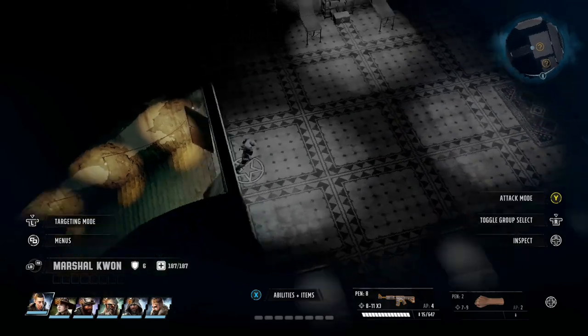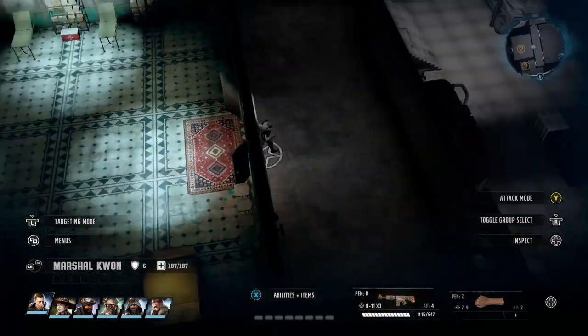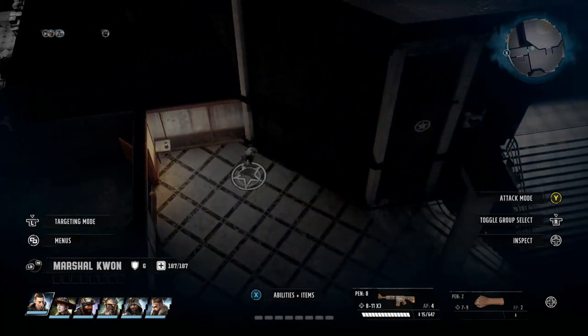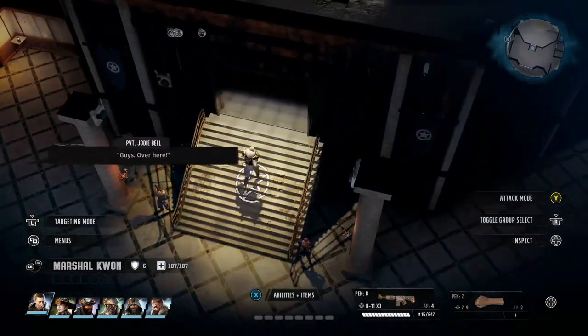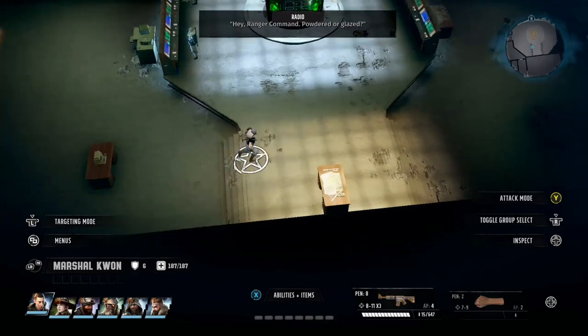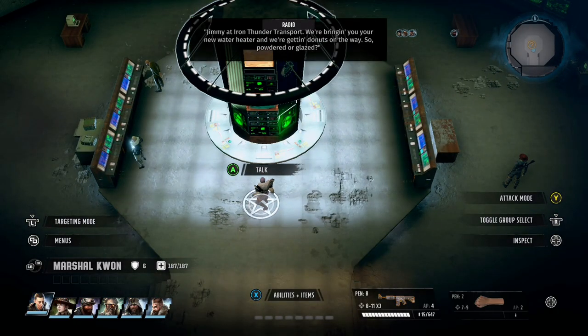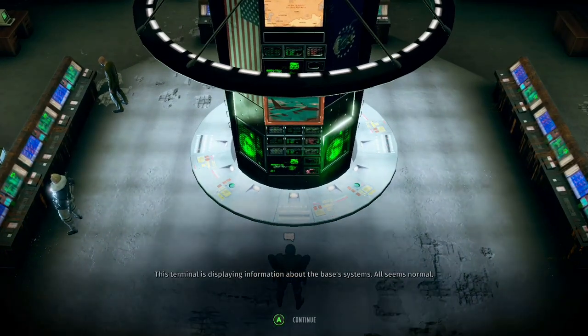We're going to leave the party at that wall for a quick sec and take one character all the way back to the main computer. We're going to talk to it and essentially say we are the commander and are allowed to be here, which opens up a secret door into that last room.